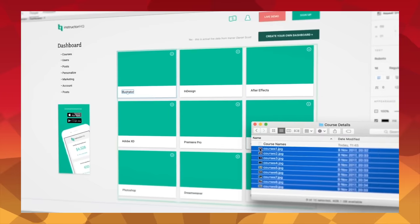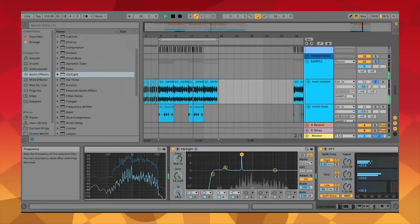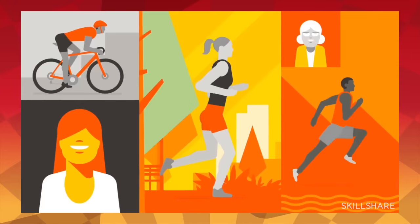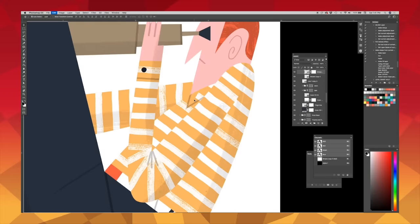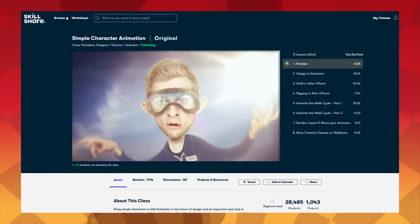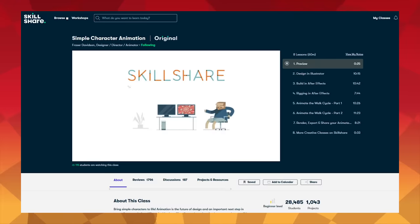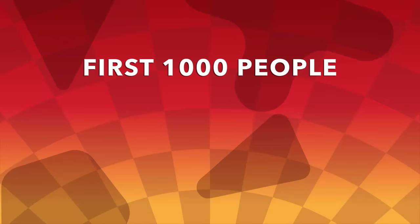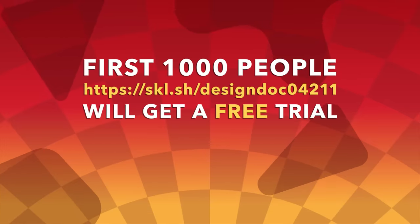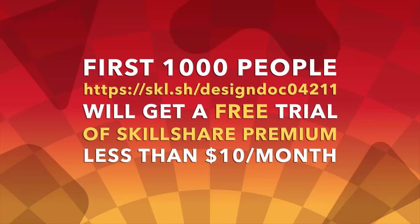They have classes on UI and UX design, photography, creative writing, music and music production, productivity, animation, and much more. Whatever you're making, Skillshare can help you make it better. They keep launching new premium classes all the time, ad-free, for less than $10 a month with an annual subscription. The first thousand people to click the link in the description will get a free trial of premium membership so you can explore your creativity. Thanks Skillshare!